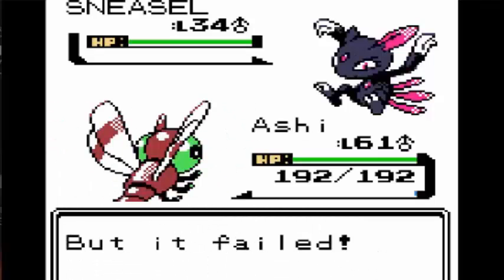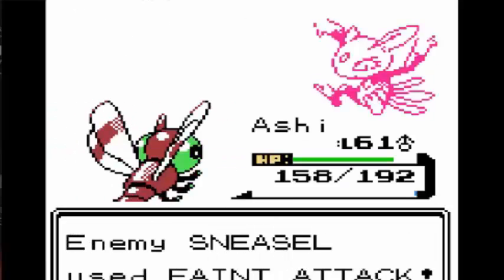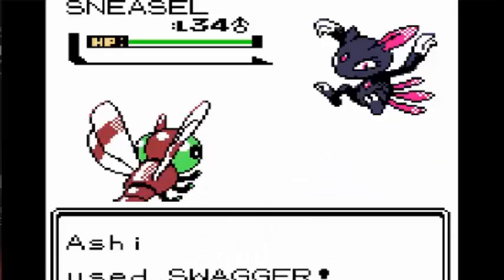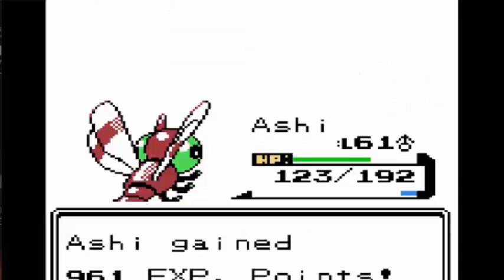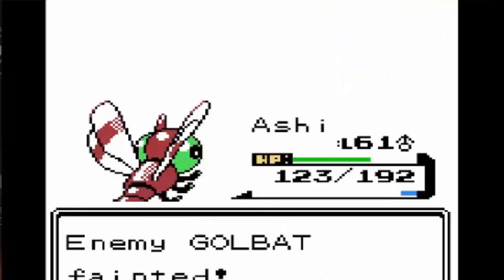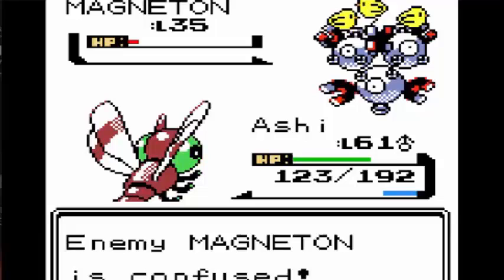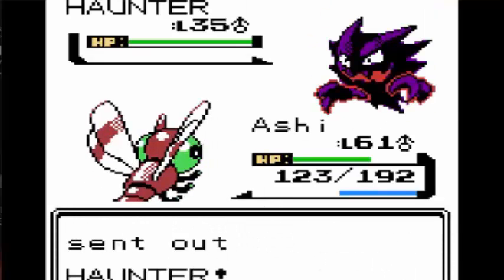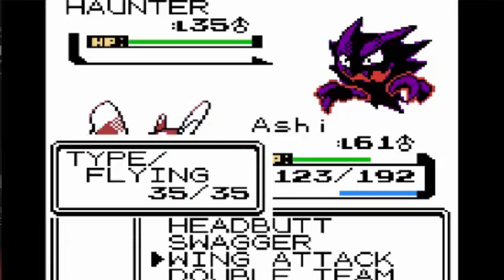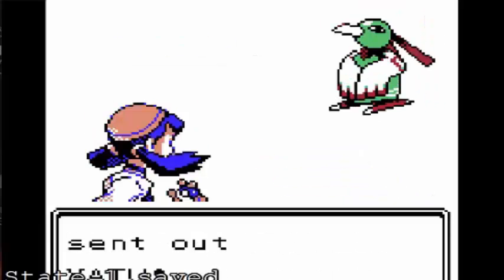Next up was another rival fight. I just spammed Double Team on Sneasel because I didn't want anything to hit me, especially his Quilava which could do a lot of damage. So I spammed Swagger and Headbutt on Sneasel. Next up was Golbat - I just spammed Headbutt. Next up was Magneton which scared me, because it could do a lot of damage fast. I had to use Swagger until it hurt itself and got a critical hit with Headbutt. Typhlosion went down to two Headbutts after missing a Flame Wheel. Last was Haunter - I used Wing Attack and one Headbutt took down Kadabra easily.